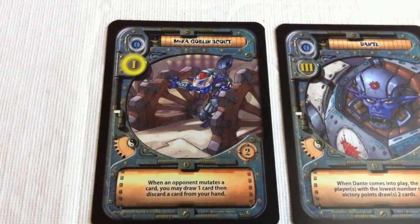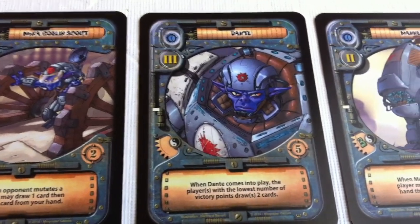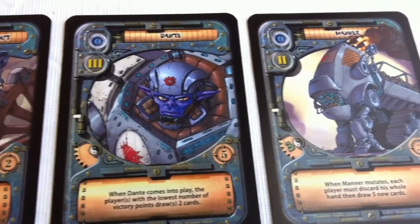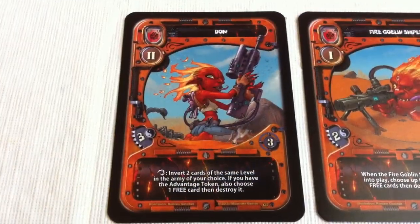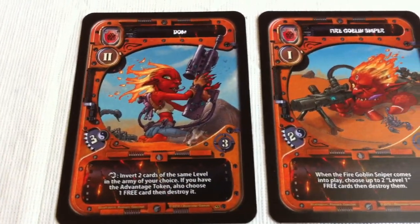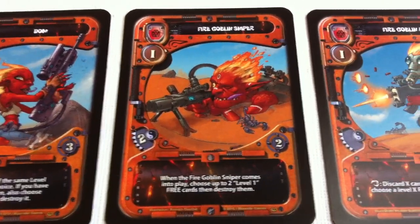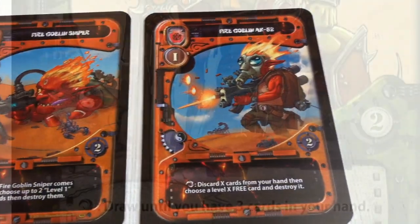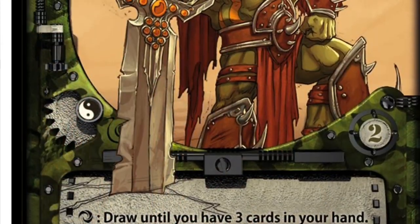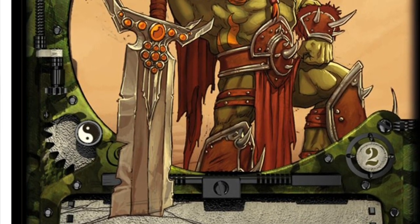In the box are a hundred cards and some nice looking cardboard tokens. The artwork on the cards is easily the best feature of the game's components. The goblins are incredibly detailed and have a charismatic quality that I haven't seen in many board games. When I look at these cards I'm reminded of some of my favorite comic book art, which can really express a character's attitude with a facial expression or a cool pose.